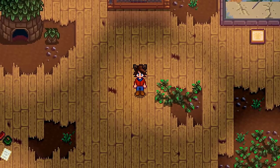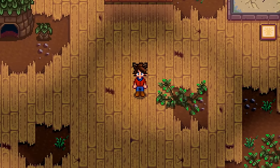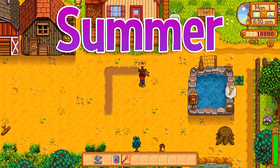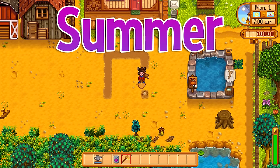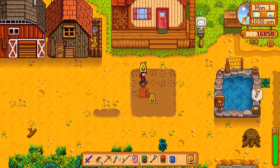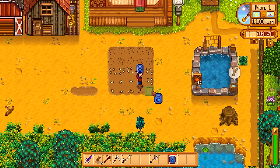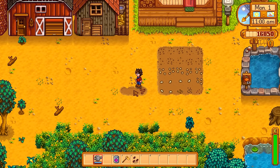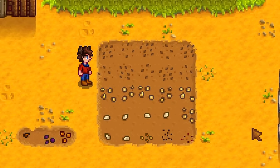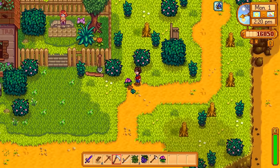That's the end of our Spring — we only have 28 boxes left to fill in the Community Center. On Day 1 of Summer, we get our space ready and plant 10 wheat, 6 corn, 6 melons, a tomato, poppy, blueberry, hot pepper, red cabbage seed, and sunflower. Then we go and find the two Summer Forageables we didn't have — grapes and sweet pea.